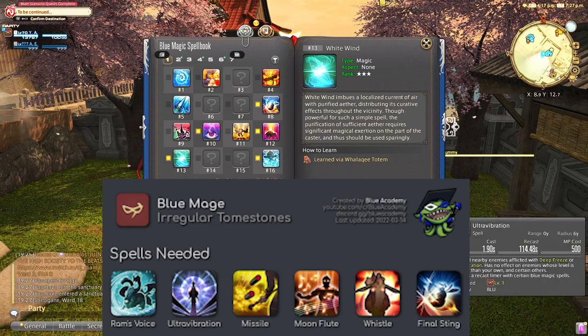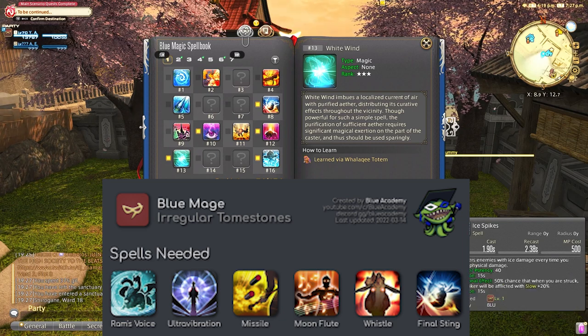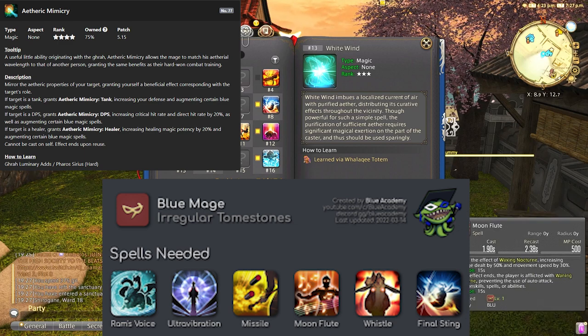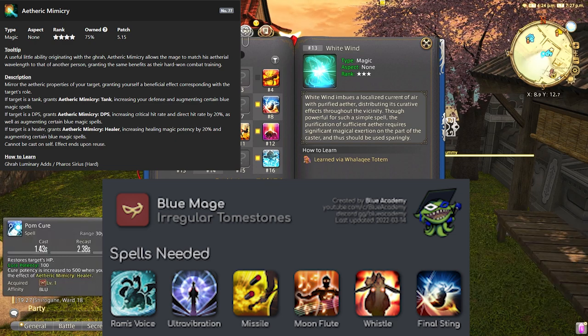You can use the website Final Fantasy Collect for all your Blue Mage tracking needs — it comes highly recommended. You will also need Etheric Mimicry from the Pharos Sirius Hard dungeon, which lets you act as a DPS, healer, or tank and adjust your stats to increase your DPS or healing for dungeon runs.